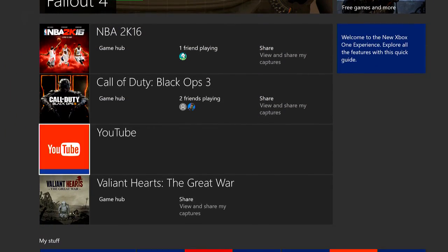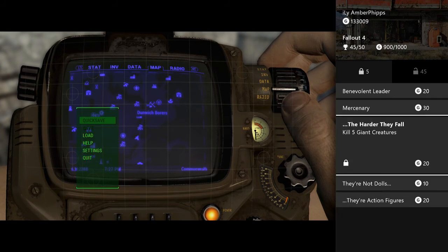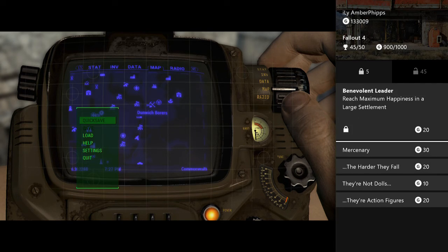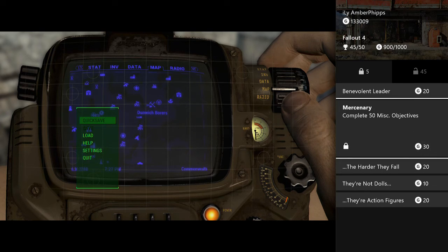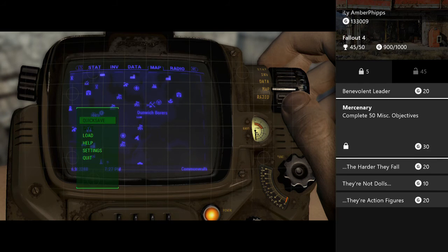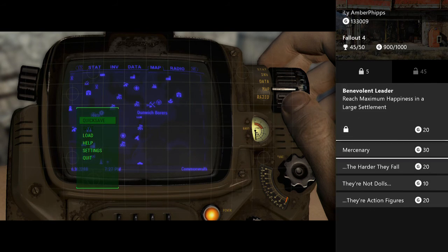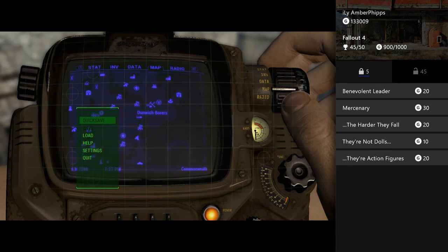Just as an update in this video — I've been working on getting all the achievements. I've got five left. The Giant Creatures is kind of hard because there's not that many of them. The 50 Miscellaneous Objectives is annoying, but there are some ways to get around the harder ways to get it. The Benevolent Leader is pretty hard — I might wait until they patch it because there are glitches with it. And then I've got the two bobblehead achievements, which is what I'm doing right now.